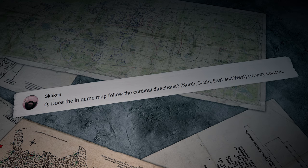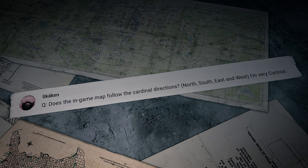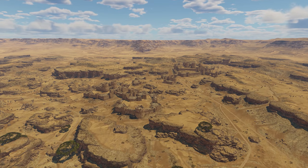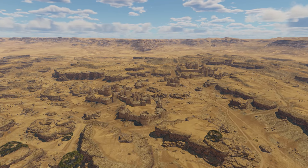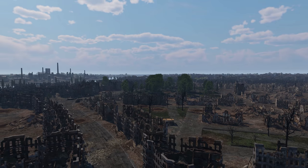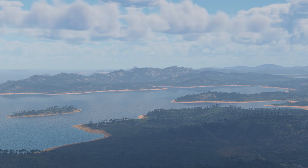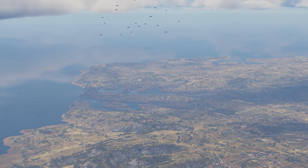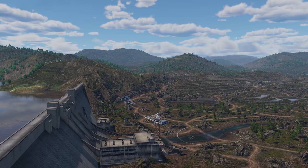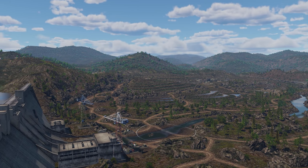Skaken writes: Does the in-game map follow cardinal directions — north, south, east, and west? Hello there! The game has many locations inspired by real-world places: Berlin, Port Novorossiysk, Advance to the Rhine, Stalingrad, Breslau, Honolulu, Port Moresby, Lake Ladoga, Malta, Sicily, Korea, and many others. On these maps, the cardinal directions are true to their real counterparts.